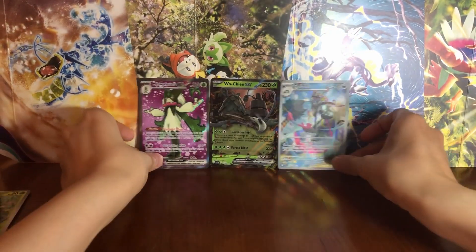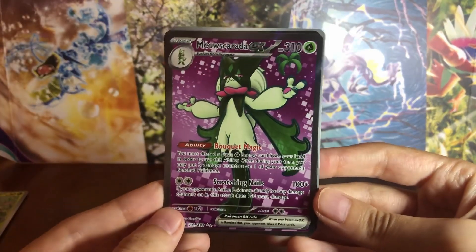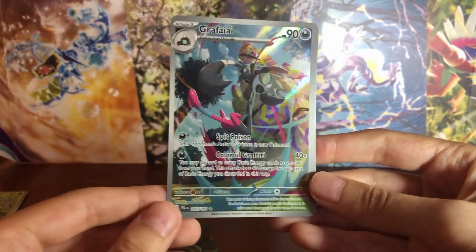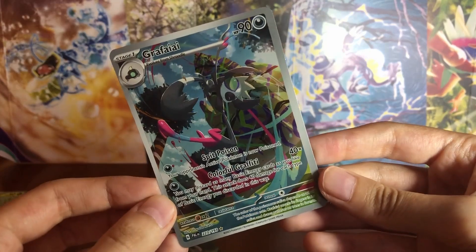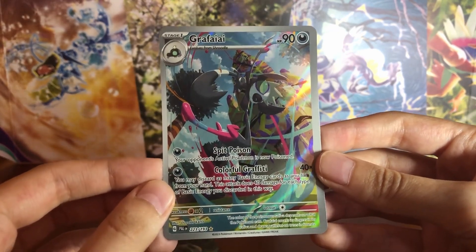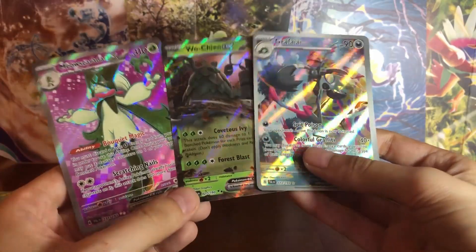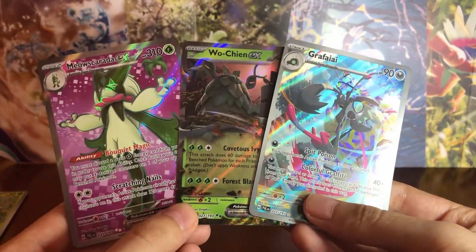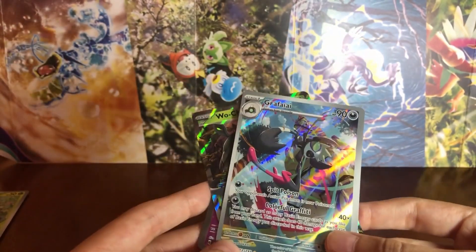Not too shabby — I think these pulls were worth buying more packs. I'm going to show them again. Here's the Meowscarada ex, the Wo-Chien, and this beautiful Gimmighoul. I think this one might be my favorite from the ones I've pulled. I think the art in these new sets — they're knocking it out of the park. It's really cool, and it's a step up from previous sets. Tell me which one is your favorite, let me know in the comments, or just come say hi. Thank you so much for watching, I hope you have a nice day, and I'll see you next time.